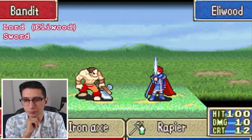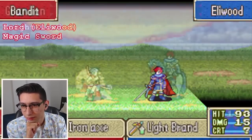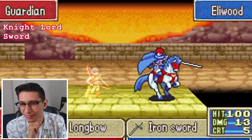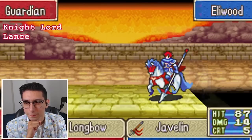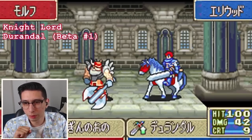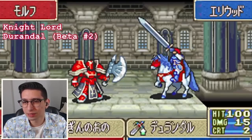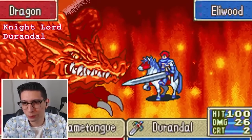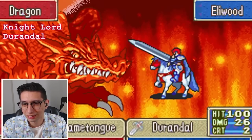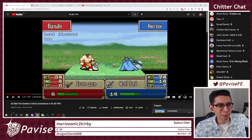I believe it's Eliwood next. Alright, standard — very Roy-esque. That one's alright. Still very cookie cutter at this point. These are beta animations, they don't count. These are not S, I can say that off the bat. Durandal — this is a real Durandal animation. I think Eliwood overall is too simple. I'm not feeling those. B maximum. No way that's an A.